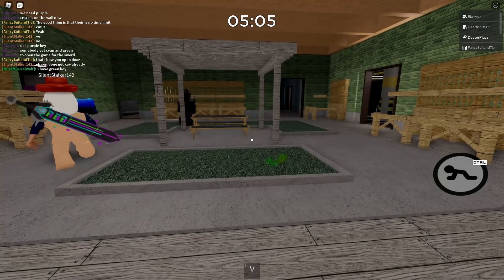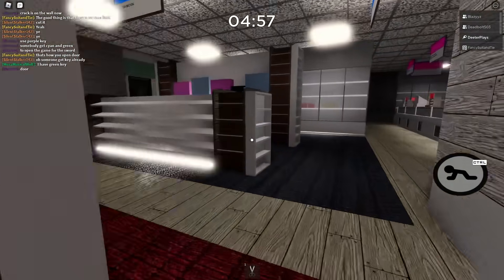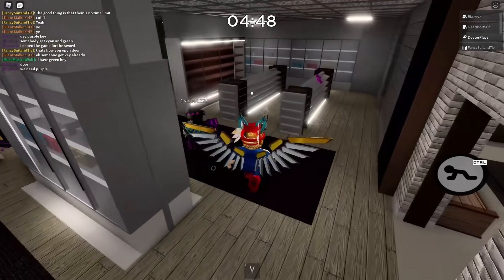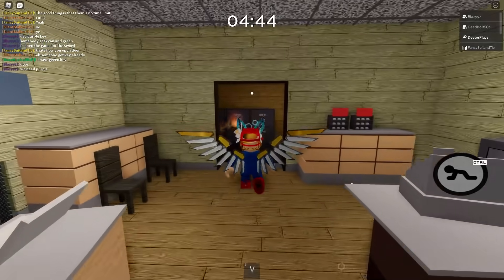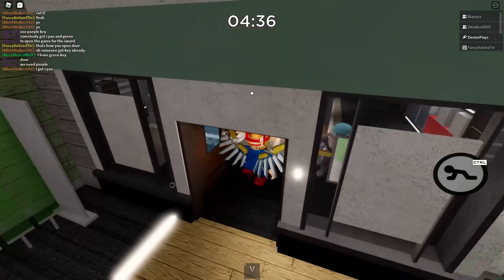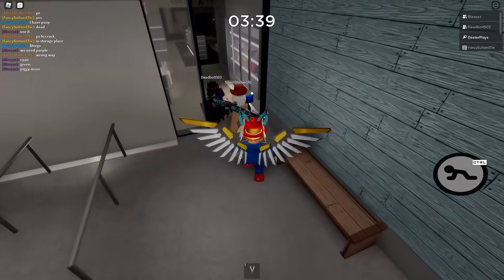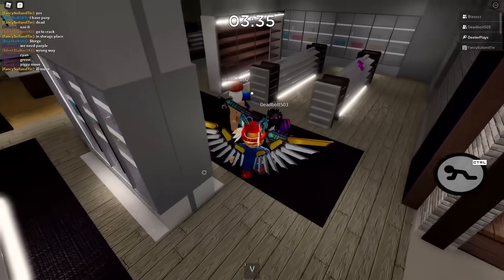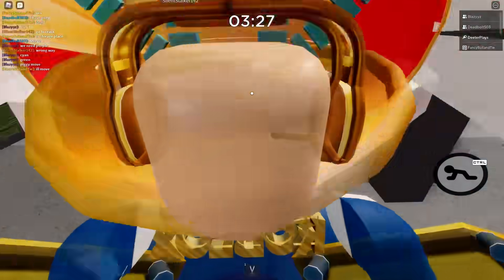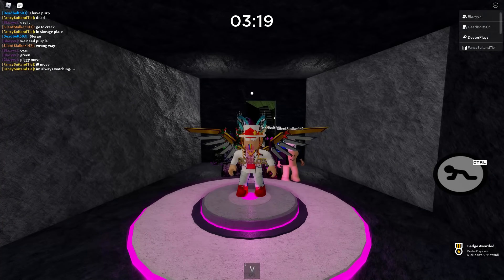Once you get those three keys, there's going to be a door you have to go to. If you're in a server with friends, you can get one person to hold each key — one for the cyan, one for the green, one for the purple — making it easier. From the parking lot, go through the back of the store, go to the right, past this guy and past the little window area. See this little cracked door — there's a little crack right here. If you have all three keys, you will open it and get the purple sword.